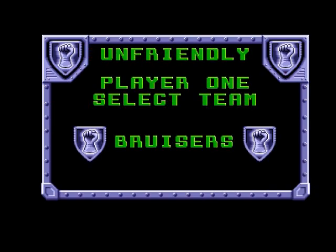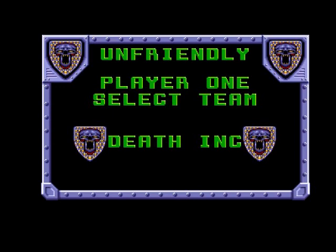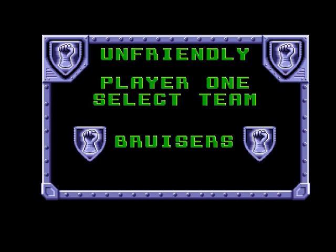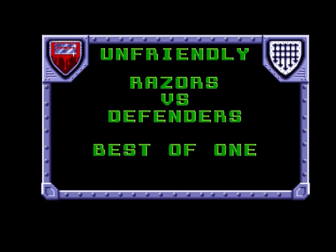I'm running this on Amiga 1200 settings because I tested it on the 500 settings and it's a little bit slower. Player one, select team - you push up and down on the joystick to choose your team.